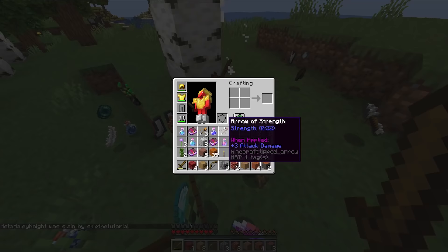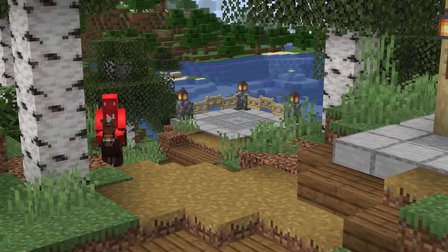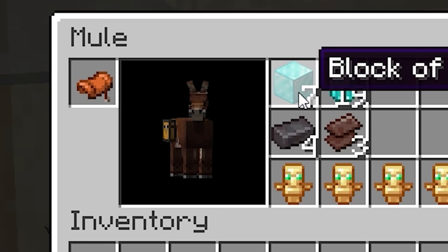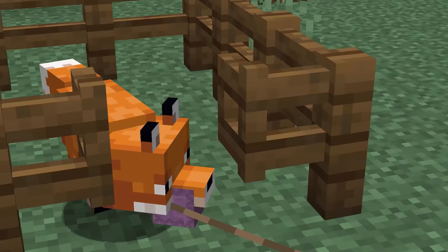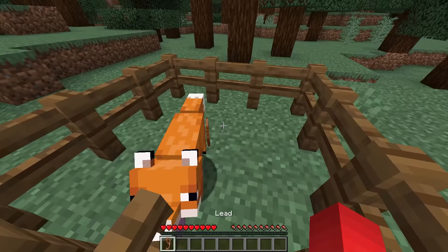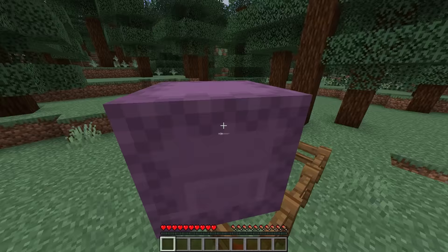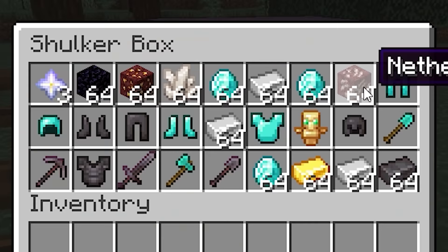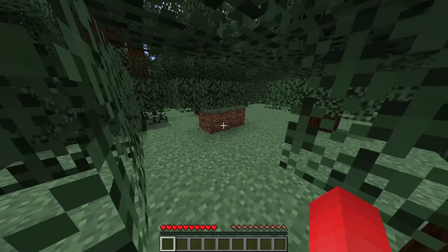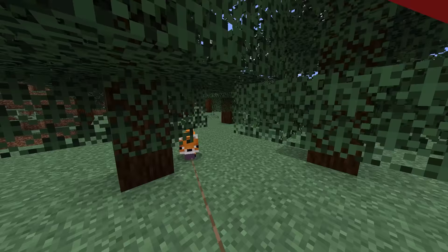Number nineteen: inventory management is a stressful game in and of itself. So to alleviate some of that headache, why not get yourself a pack mule — and no, not a literal pack mule. After scoring yourself a fox friend, you're able to tie the fella on a lead and have it carry around an item of your choice. What's stopping you from having it carry around a shulker box? That way you get 27 more slots of storage, and a buddy to tag along in your future adventures.